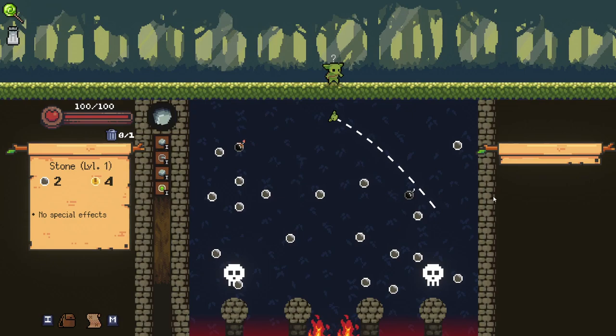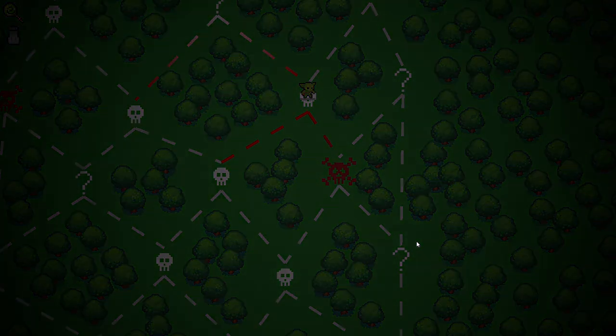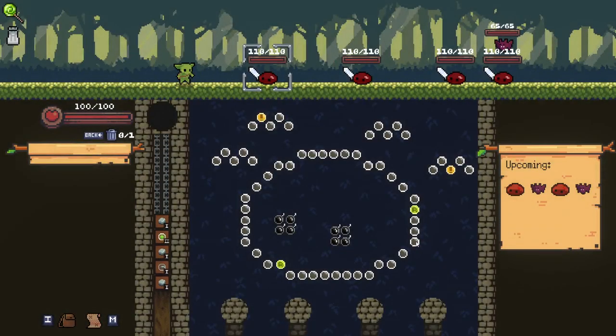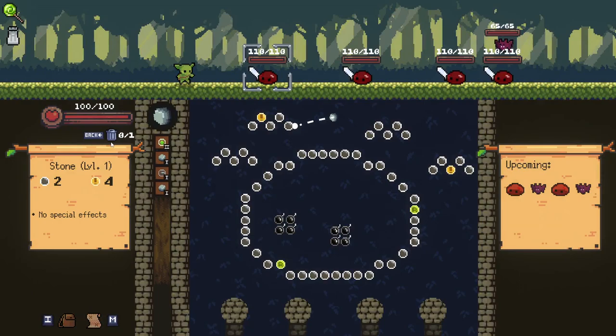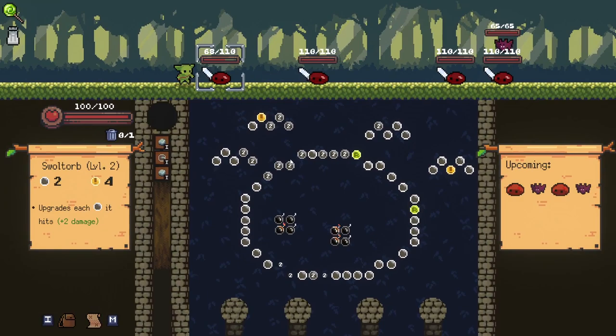We want to be going right here if possible. I got a little lucky there, I'll be honest, but it works. We'll try and go for our elite here — I think we're reasonably set up to do an elite. We want to go with our Swaltorb first, because we want to get as many pegs hit as we can. If we can get into the center, that'd be perfect. Beautiful — that gave us a refresh as well, so all of these are plus two now, which is pretty amazing.